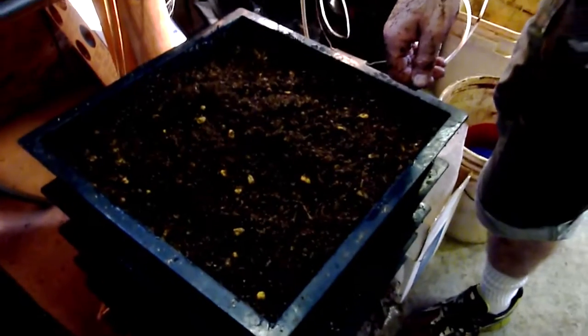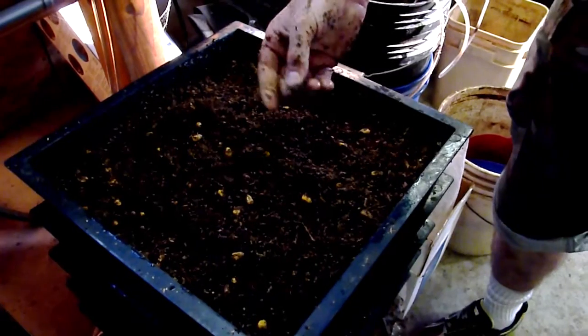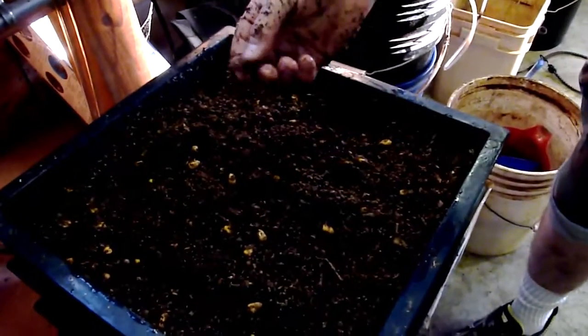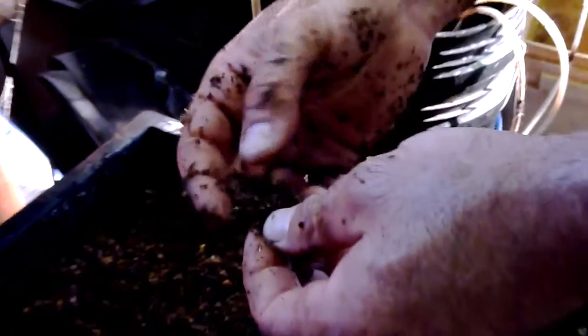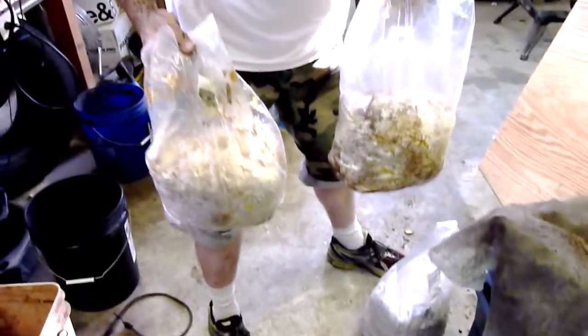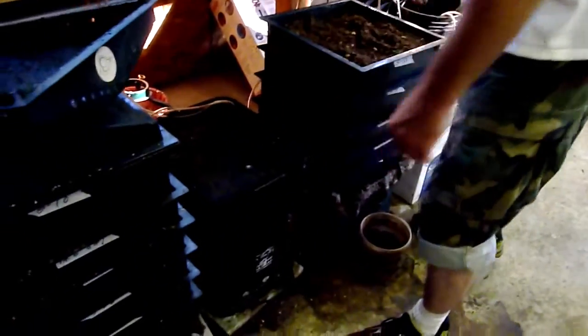What kind of substrate are they in? They're in — I think I've used the last of my coconut coir. You can see a little bit left here. It's tearing apart here. But mostly it's the spent mushroom blocks. I do produce mushrooms on the top floor of this building, so we've been utilizing the spent blocks once they're done producing mushrooms, or any blocks that are contaminated.